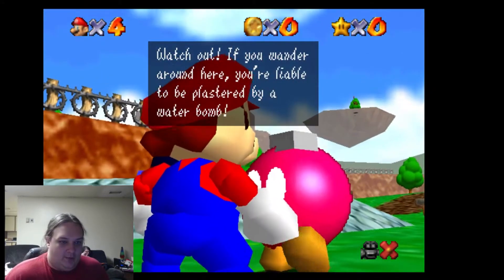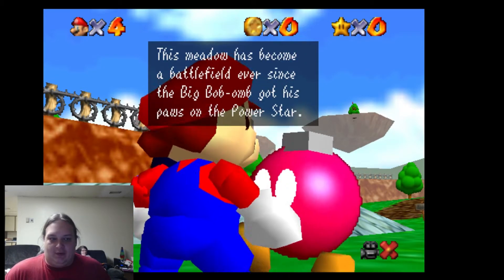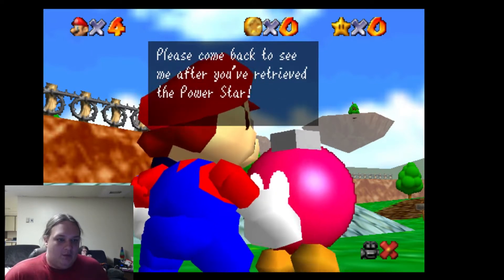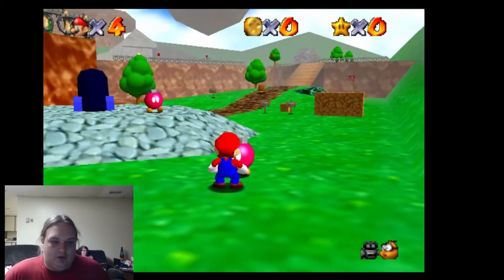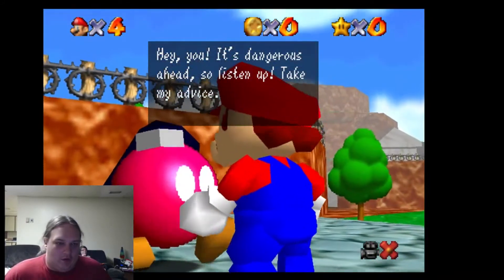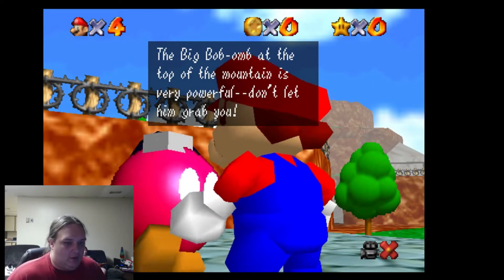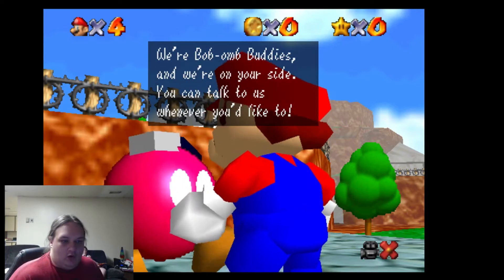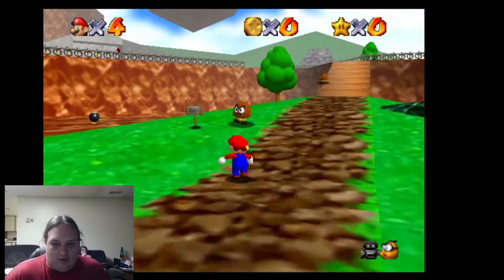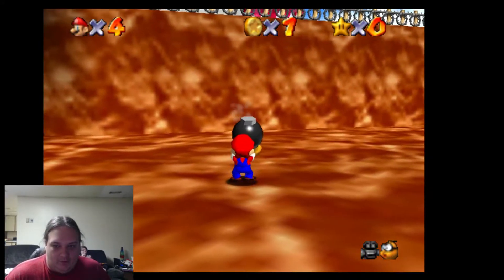If you wander around here, you're liable to be plastered by a water bomb. Visiting Bomb-Bombs love to fight and they're always finding ways to attack. This meadow has become a battlefield ever since the Big Bomb-Bomb got his pals on a Power Star. Can you recover the star for us? Cross the bridge and go left up the path to find the Big Bomb-Bomb. It's dangerous ahead — cross two bridges and watch out for falling water bombs. The Big Bomb at the top of the mountain is very powerful. Of course, these are Goombas, so all you have to do is run and slide into them. For bombs, just grab them and chuck them out of the way.